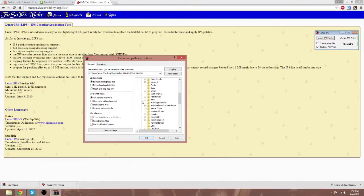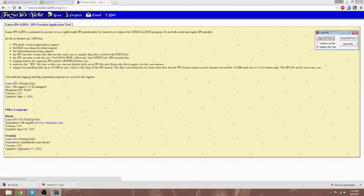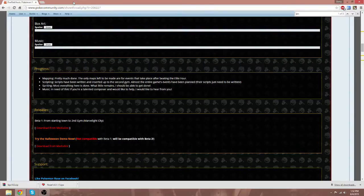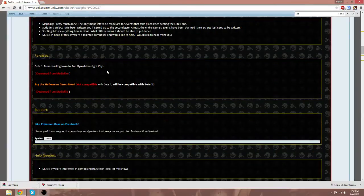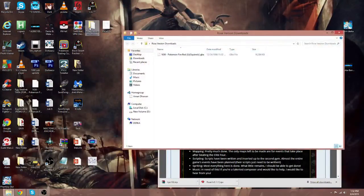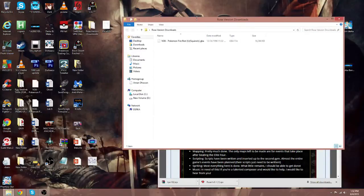I'm personally just going to put it in my ROM folder. So let's go there and put it there. Now that that's there, you also have to make sure you have a Pokemon Fire Red ROM. It's a quick Google search to be honest — I'm not going to show you guys because I can't, and don't ask me in the comments. So now that we have downloaded Lunar IPS, the ROM, and the IPS file from Mediafire, we're going to go to my Rose version downloads folder.